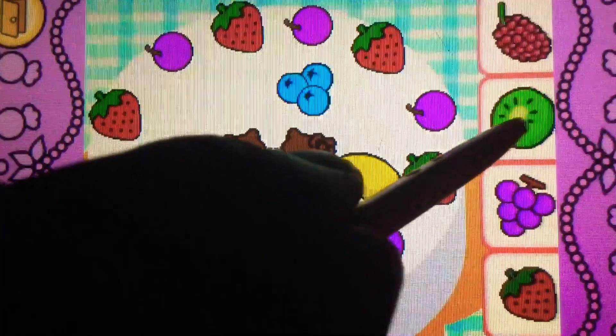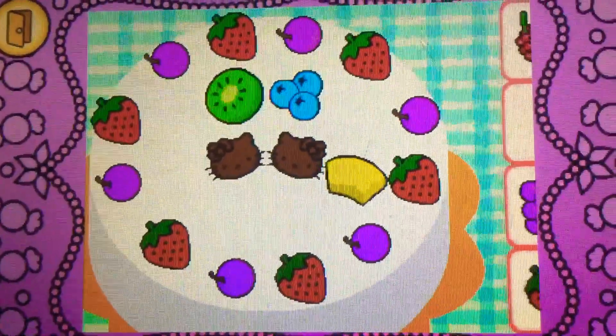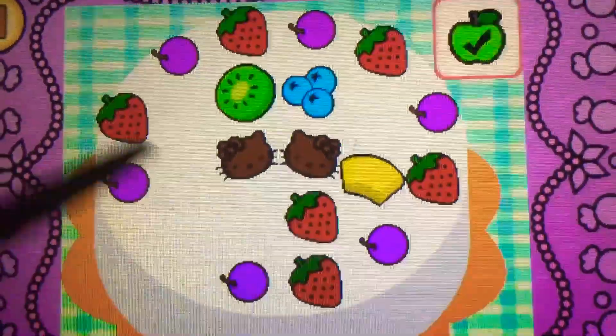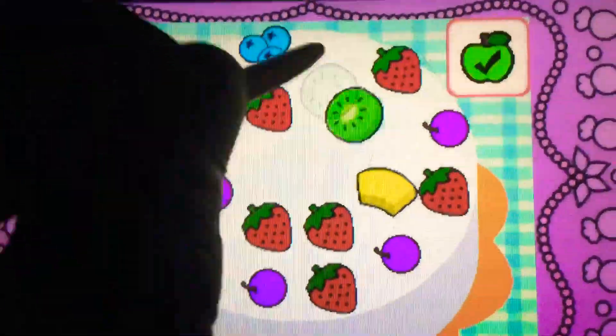Drag the kiwi on top. Cool. It's kiwi. It's green. It's bonus time. You can drag to rearrange the toppings. Tap the check mark when you're finished.